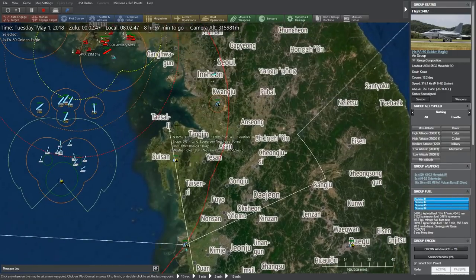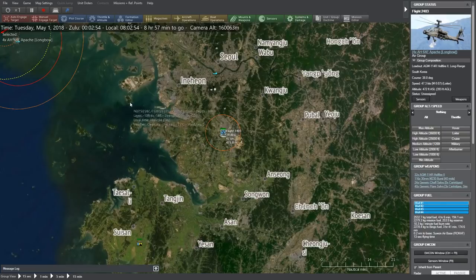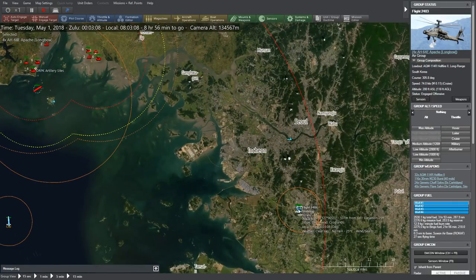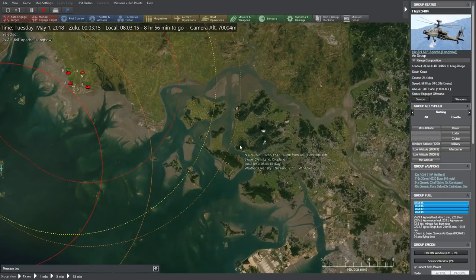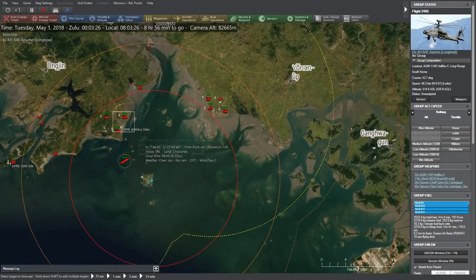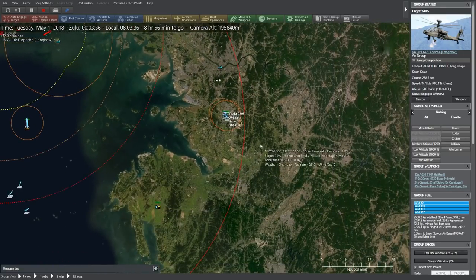Flight 2407, you're going to fly away to avoid enemy radars. Let's take a look at flight 403 — your orders are to engage these enemy artillery pieces. 2404, you're going to engage these enemy artillery pieces as well. 2405, you're going to engage these artillery sites. So we've got 12 helicopters airborne on their way toward North Korea.